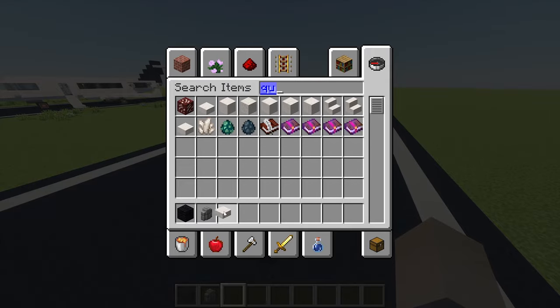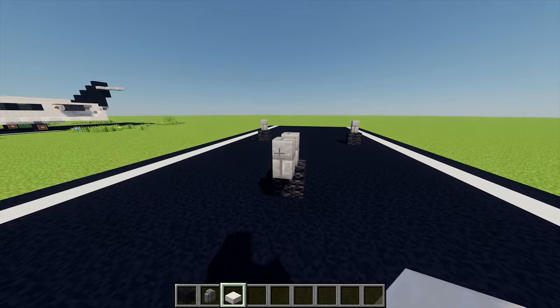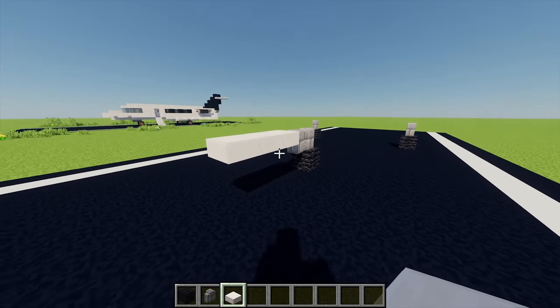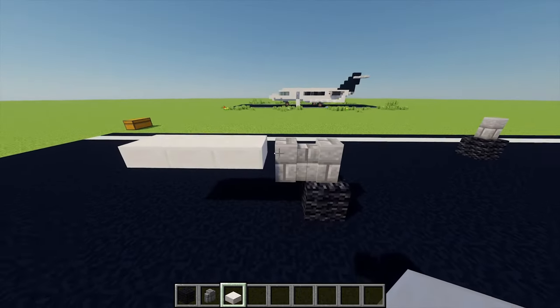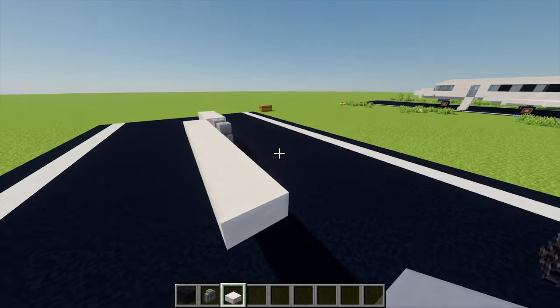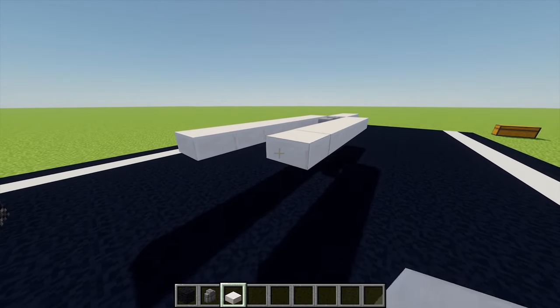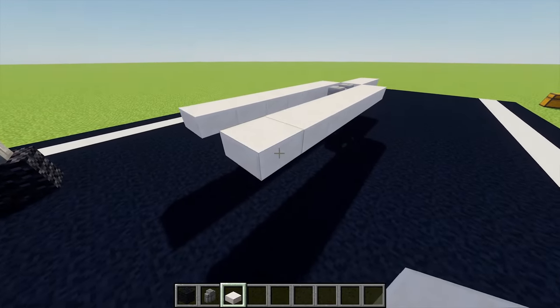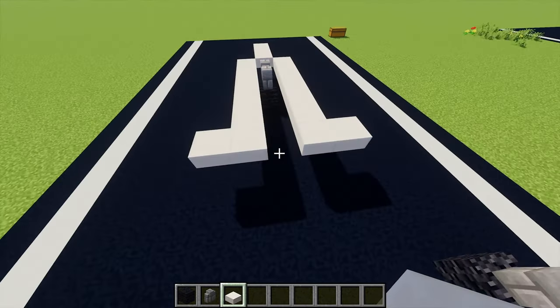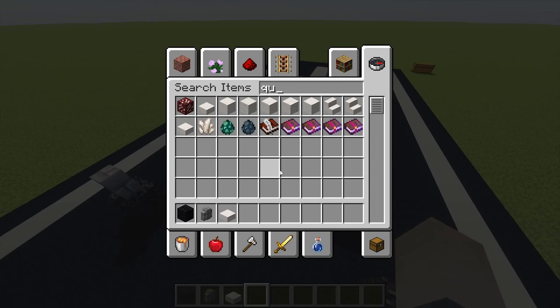Next up I'm going to grab myself some quartz slabs, and just coming into this front wheel, firstly just in front of the stone brick wall I'm going to place three slabs just there. Then just on each side from this point I'm going to build across another seven blocks, and I'm going to repeat that on the other side. Then I'm going to place another slab either side of the last two blocks on the end, and extend these by one more quartz slab.